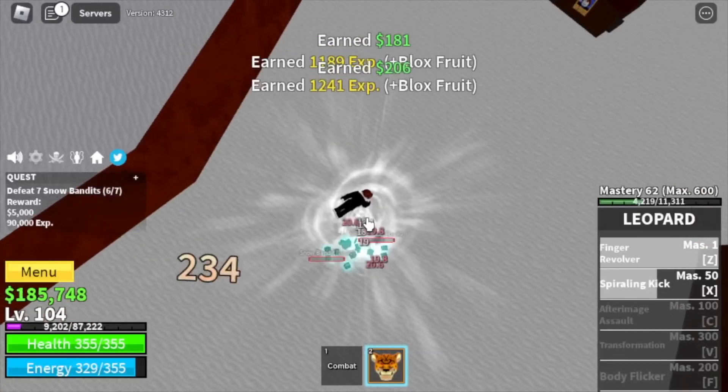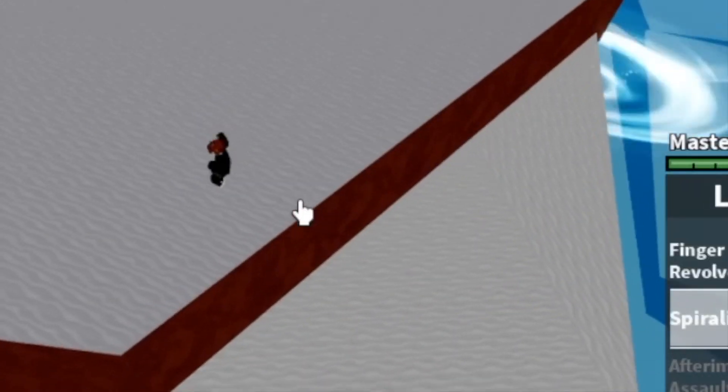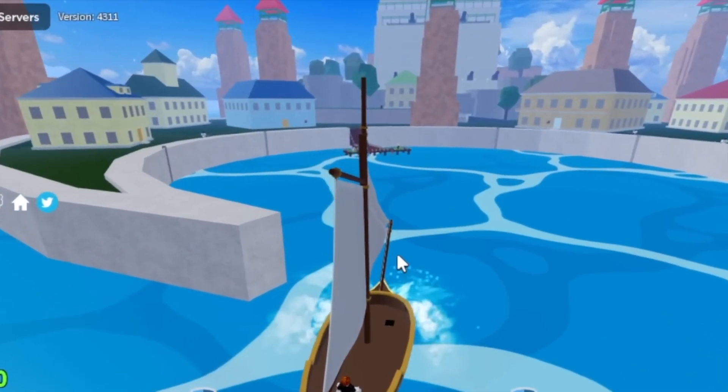At level 105, you can start defeating the Yeti. Tip: do server hop until you reach level 120. Next island is the Marine Fortress. Here you're gonna target the Petty Officers. Don't forget to buy the Black Cape, and start defeating them until level 130.